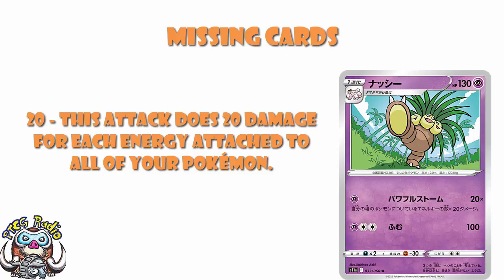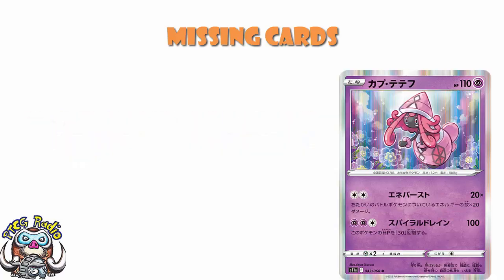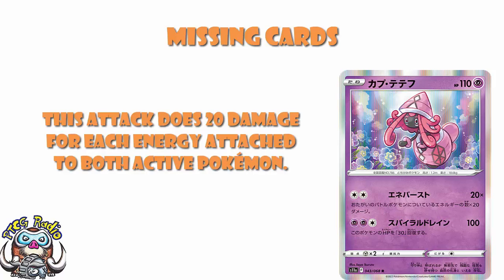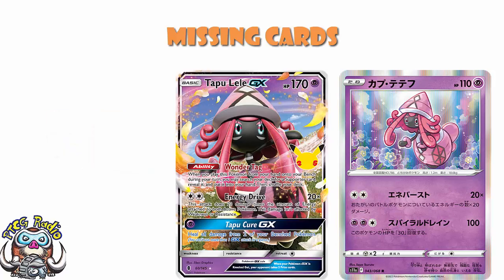If you want to punish your opponent for attaching too much energy, that's where Tapu Lele comes in. The free energy 100 heal 30 attack is fine, but for two colorless energy, it does 20 damage for each energy attached to both active Pokémon. What's super interesting is this is literally Tapu Lele GX's attack — I'm using the Celebrations print — with one very important difference: it does hit for weakness. Tapu Lele GX didn't use weakness or resistance. This one does. That could legit be good, especially if a psychic Pokémon attaches too much energy.